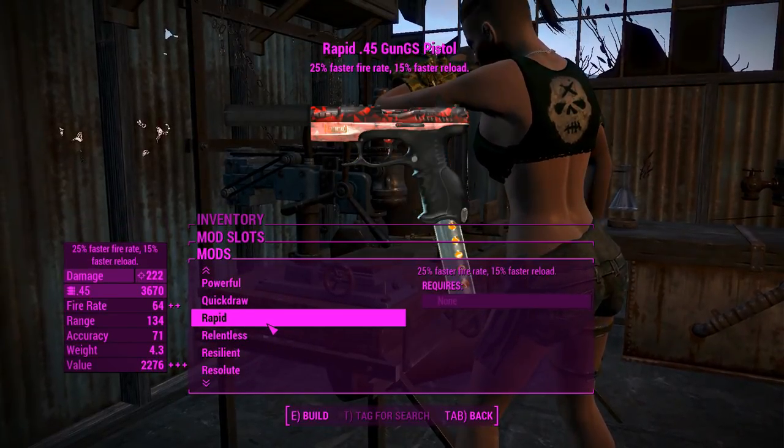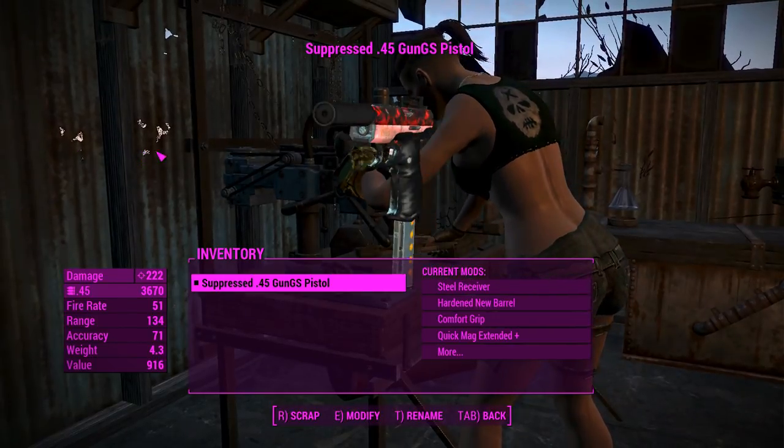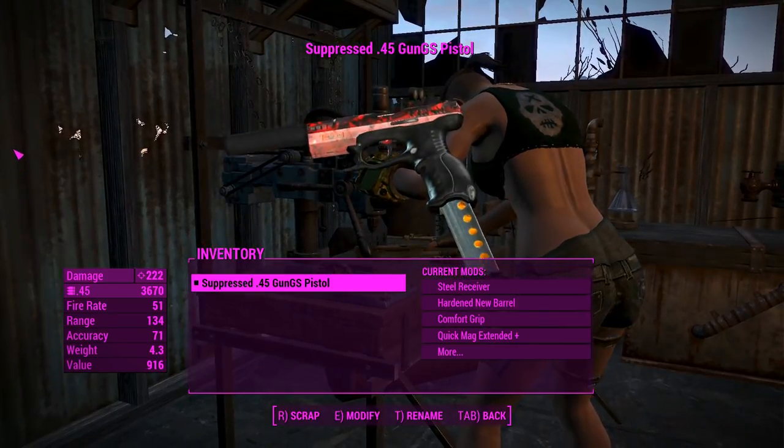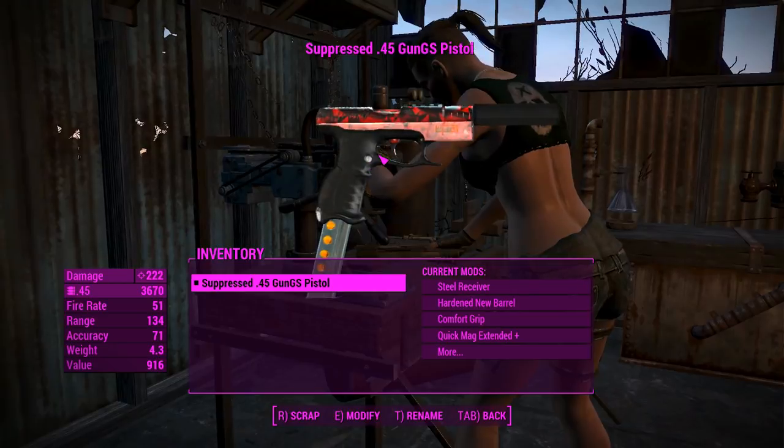We've got a legendary effect slot here — we will probably not need it with 222 damage. We'll create a full auto one, and I'll see you in Gunners Plaza, like we ever go anywhere else.